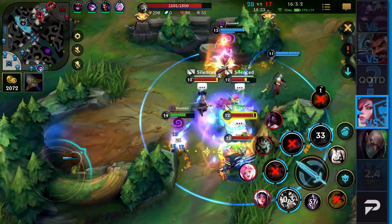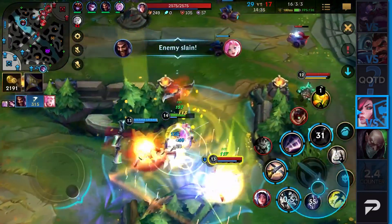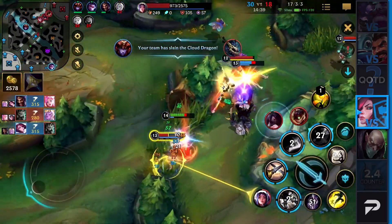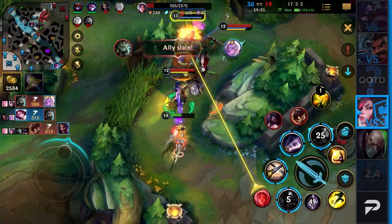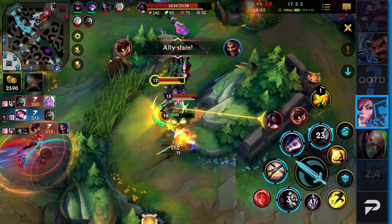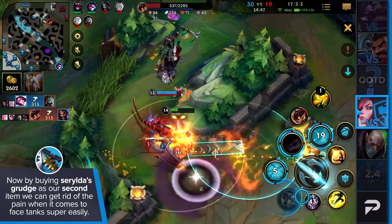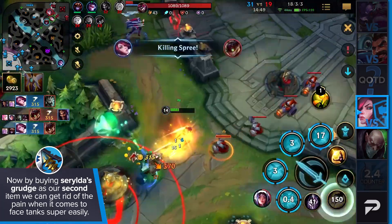Luckily for us though, there's another option which recently opened up thanks to the introduction of new items. Previously, when facing tanks such as Garen or Malphite, we'd be in pain in fights after the very early stages of the game. However, by buying Serylda's Grudge as our second item, we can get rid of that problem super easily.